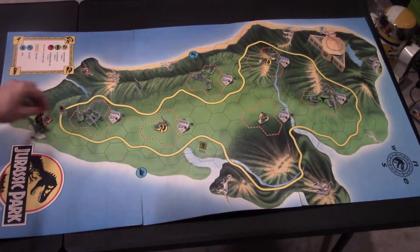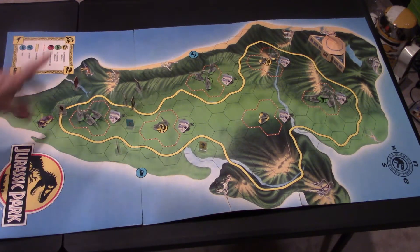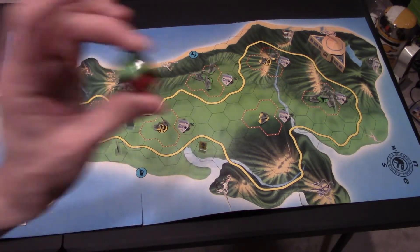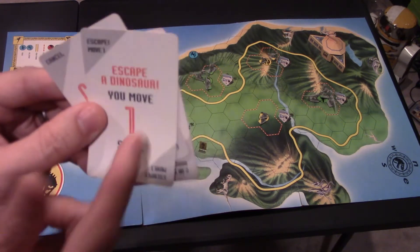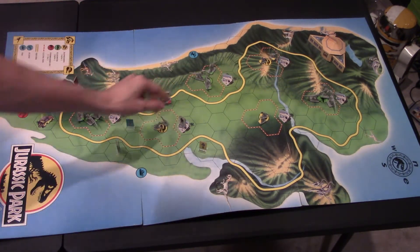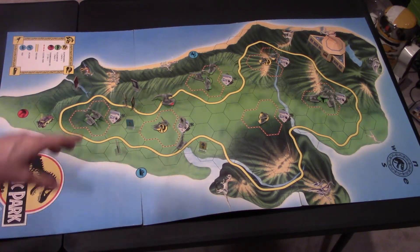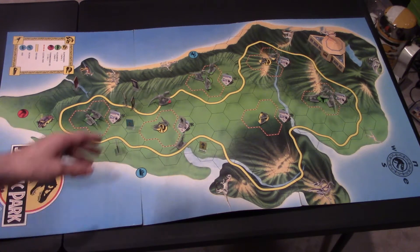These characters are going to be running all around the board. You're going to be rolling that dinosaur die and getting people moving around. When a dinosaur gets placed on a person, bad things happen — actually, the only bad thing is that person cannot move. The only way you can escape a dinosaur is by rolling the die and hopefully moving the dinosaur off your space onto another player's, or by playing one of the escape-the-dinosaur cards. Dinosaurs can pass through each other's spaces but can't land in the same space as another dinosaur.